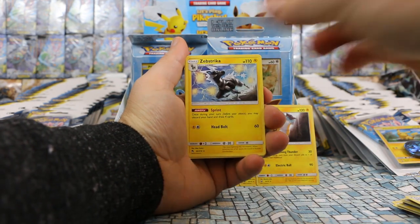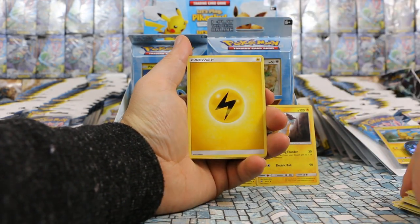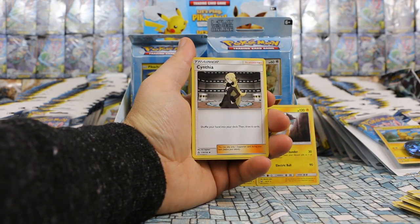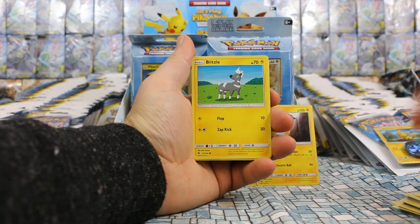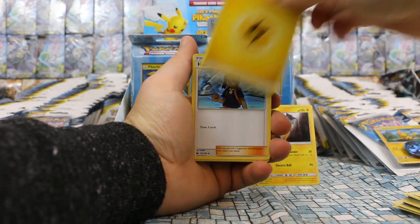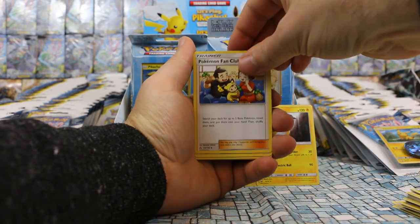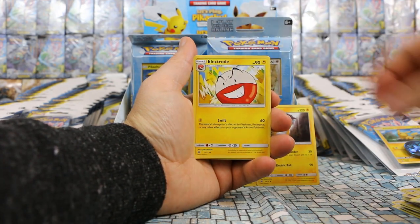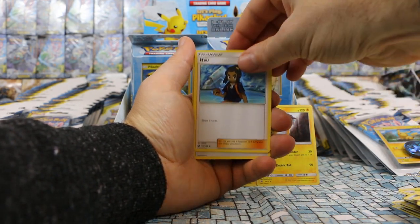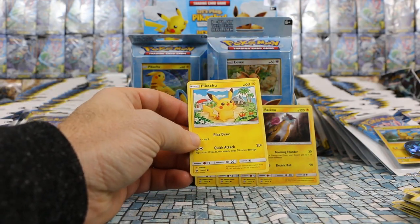This is our first Zebstrika — this was a pretty popular card from Lost Thunder, and it makes sense to include it here. Oh, and there's Cynthia! The Zebstrika makes sense since it goes with all the other Lightning cards here. Cynthia is still a really popular card. Lightning, Blitzel, Blitzel, more Lightning, Lightning, another Howl, a second Zebstrika, Pokemon Fan Club, another Switch, Lightning, Voltorb, more Lightning, another Electrode, another Howl, and we finish it off with another Pikachu from Crimson Invasion.